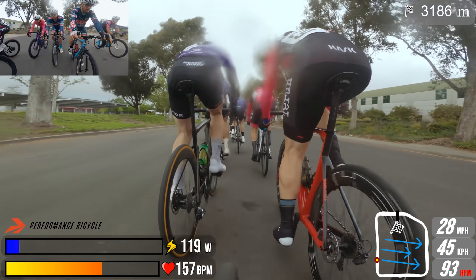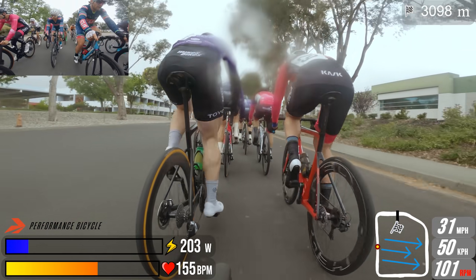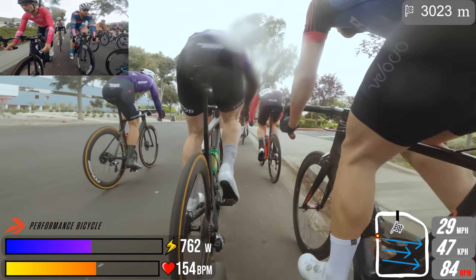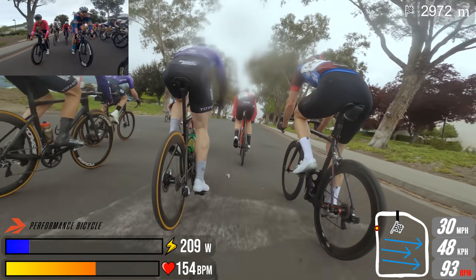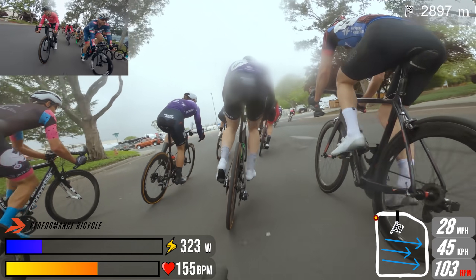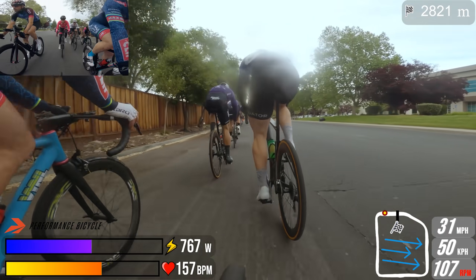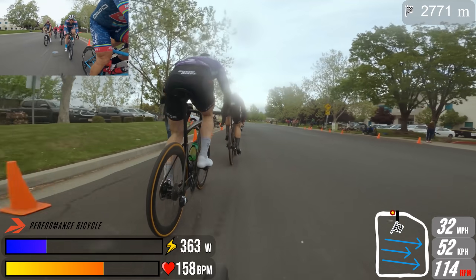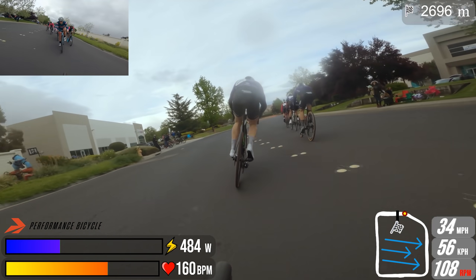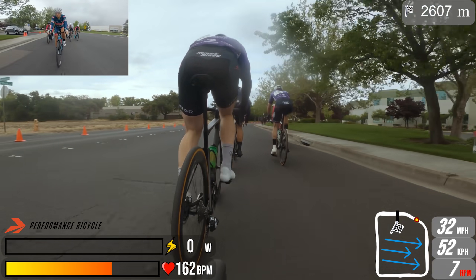One thing we could have done a lot better — and I'm reminded of it right now because we're on this final straightaway before the final right-hander — is our position as a lead-out. Take a look at that wind direction; it's a straight left-to-right crosswind through here. We should not have allowed all of these riders to squeeze up the inside, the sheltered side, on us. We should have really protected that inside and ridden closer to the gutter. That would have prevented all these riders from sliding up the inside. As the sweeper it's my job to deal with that, but it would have been much easier — especially on that last crosswind section. That's particularly important on the last lap.